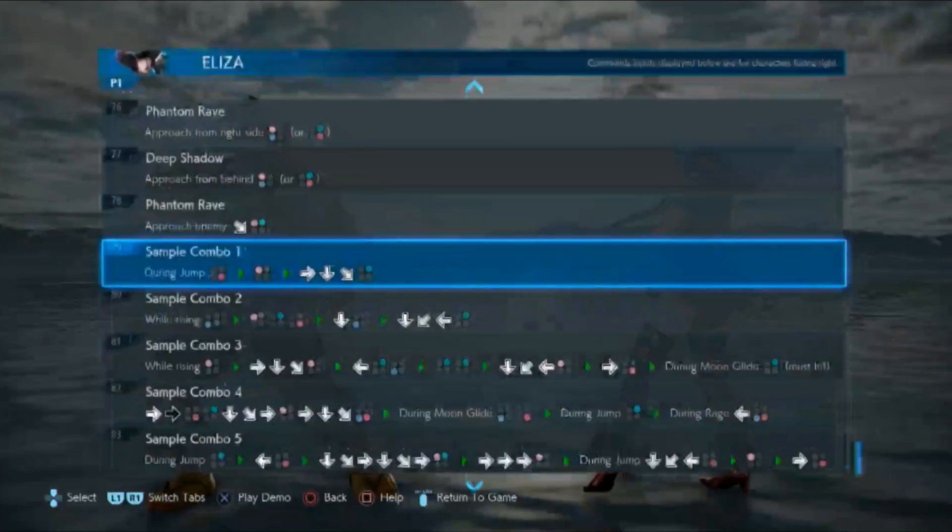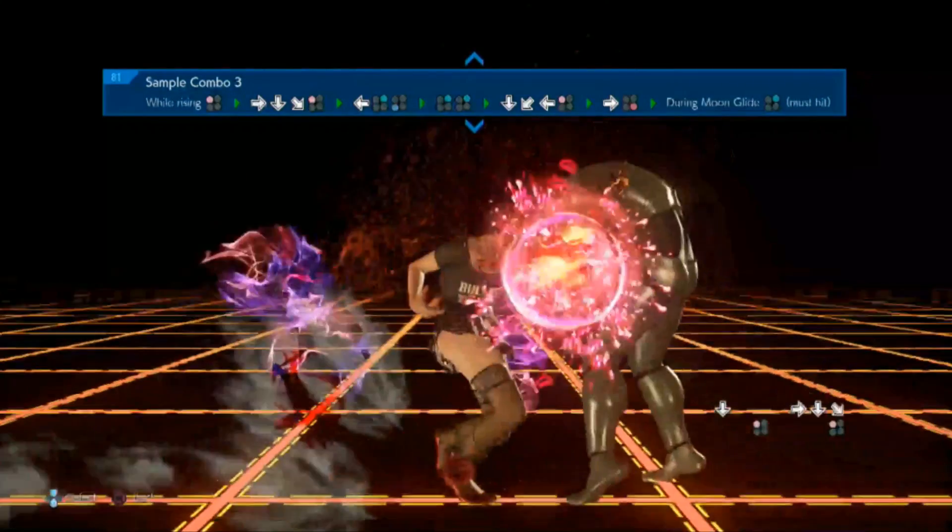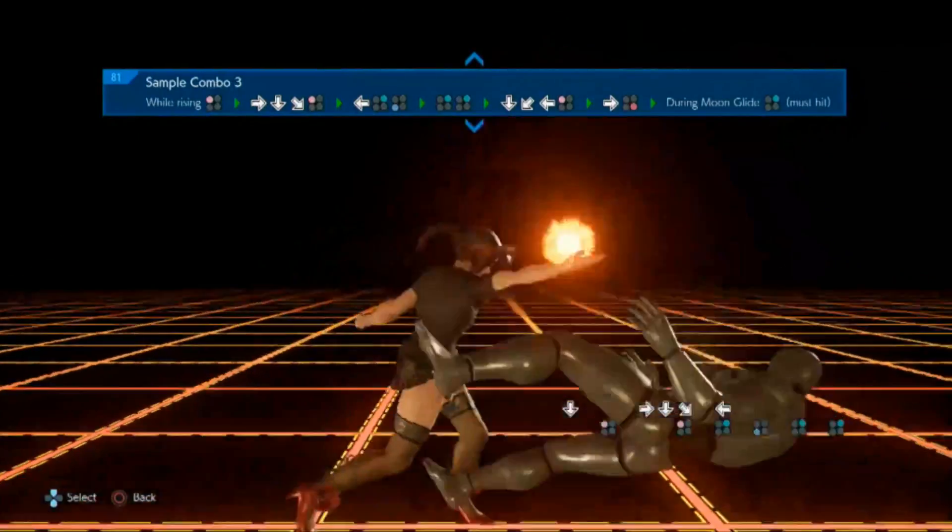So that shows the first sample combo, but then you can go to a more advanced combo, which requires a bit more dexterity with your fingers.